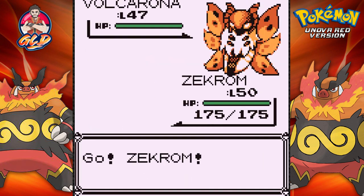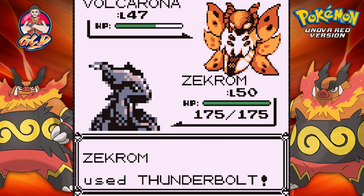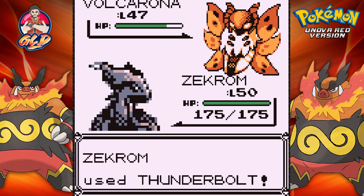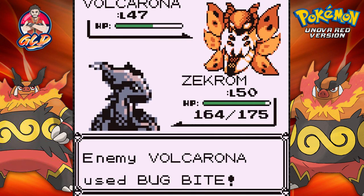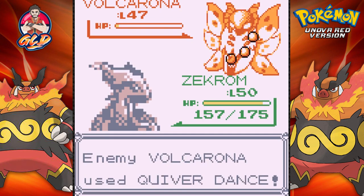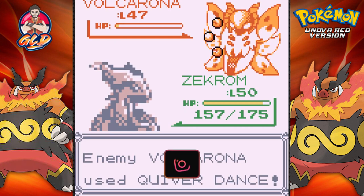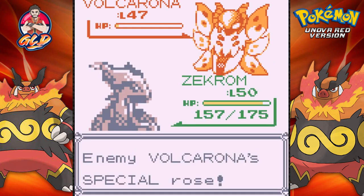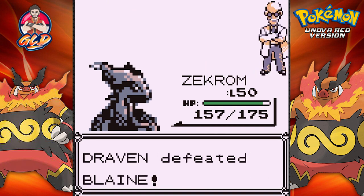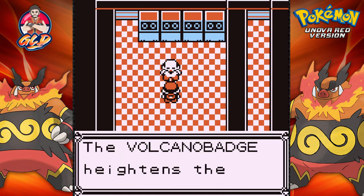Volcarona — I want to say it's a pseudo-legendary, but it does evolve so it might be legendary. Let's go with Thunderbolt — Volcarona nearly defeated! Here comes a Super Potion, wasting a move. Thunderbolt again — doesn't quite defeat it. Bug Bite does nothing, then a Slash attack. Volcarona uses Quiver Dance — one of its most powerful moves — and its speed rises. But Slash attack finishes it off and Blaine is no more!